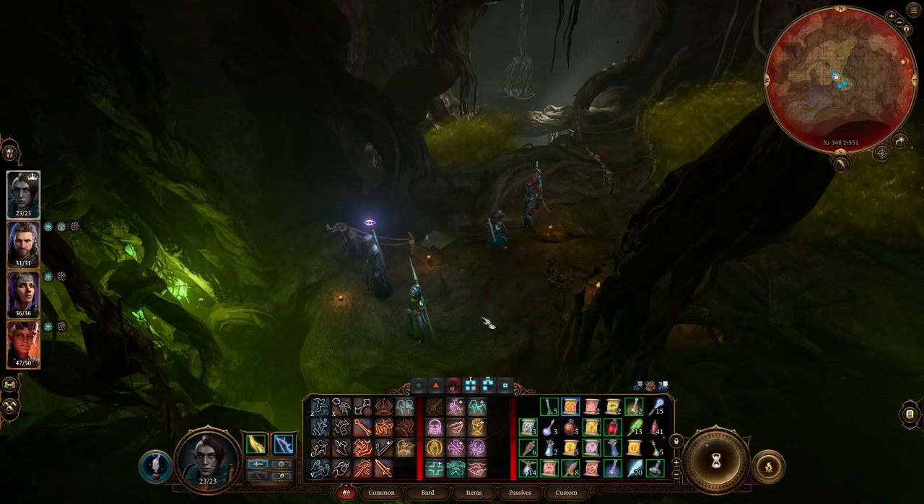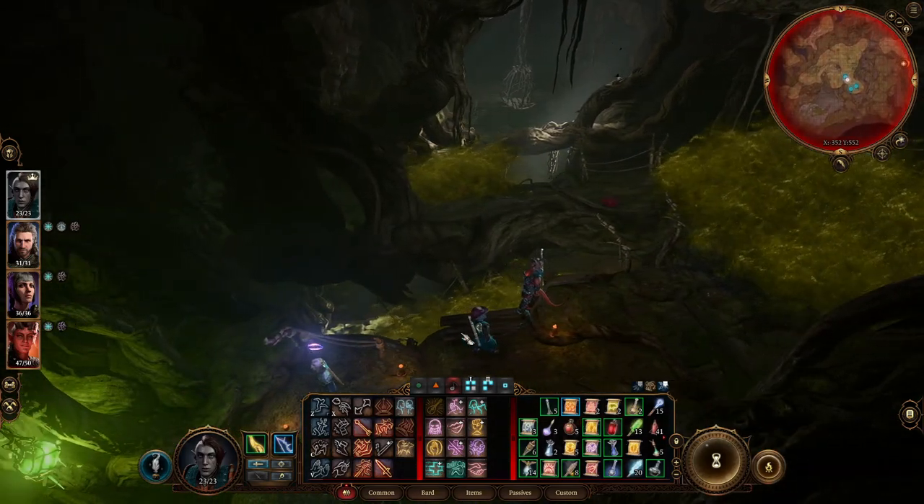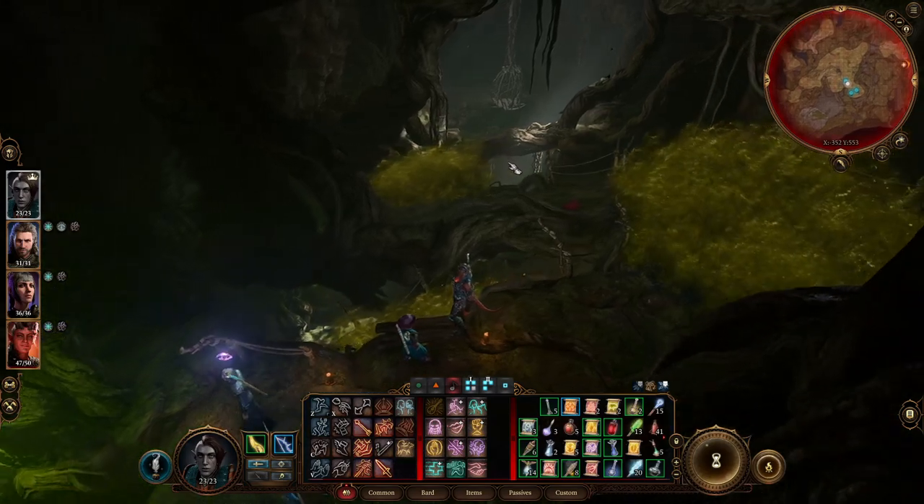Welcome back to Draymond Does Gaming. Draymond here playing more Baldur's Gate 3. What we are going to be trying to do today is the Auntie Ethel fight.